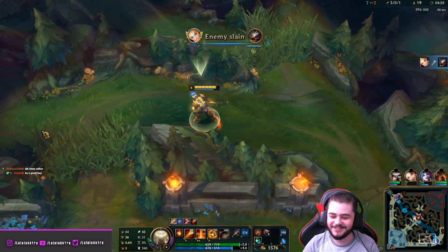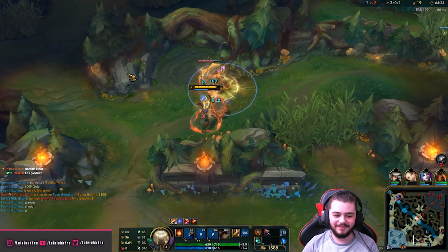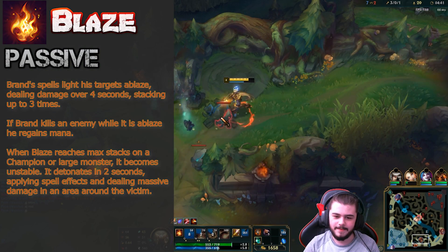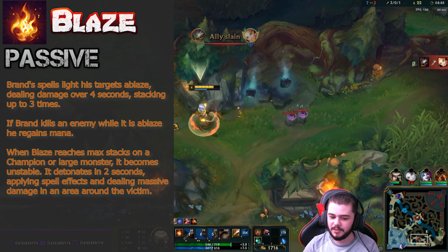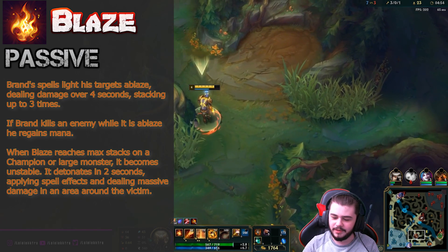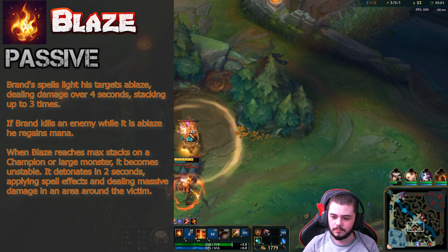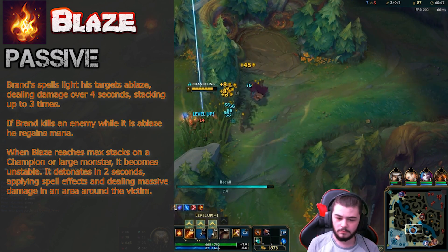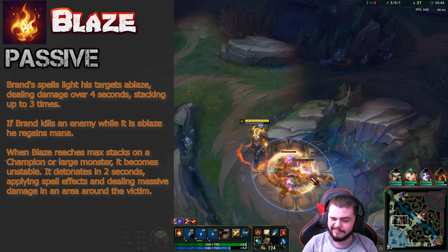Before I get into the specifics of Brand jungle, I think it is important to explain the basics on how Brand works in general. If you already have a good understanding of his kit, you can skip this part, although you might learn something you didn't know. When Brand hits a target with an ability, he sets the target ablaze, dealing damage over time for 4 seconds. This effect can stack up to 3 times, and once you have reached 3 stacks on the target, it detonates dealing massive AoE damage. Your passive detonation also applies a stack onto nearby enemies. You will not be able to proc the detonation until you at least have 3 abilities. It is important to remember that you can only proc the detonation on large monsters, champions, or epic monsters, but can apply the burn passive to small monsters and minions.